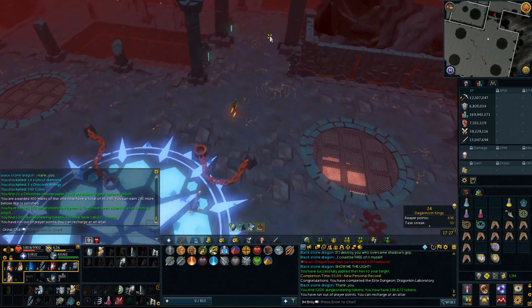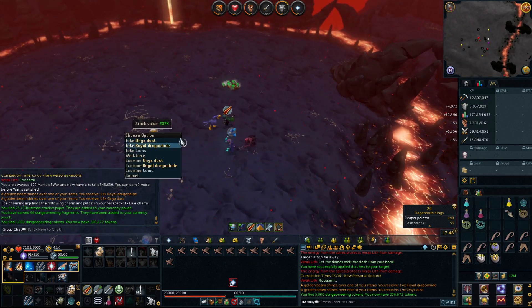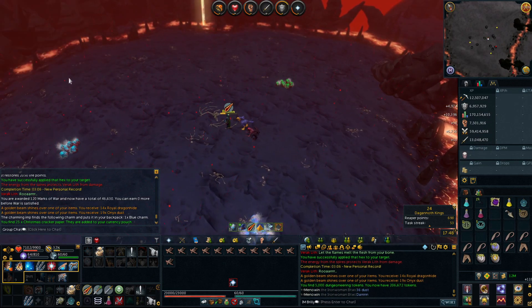My first Draconic Energy on the account - awesome. Another new PR set in a duo rather than trio, which is another awesome one to hit. Three minutes, six seconds. And 700k in loot - awesome.